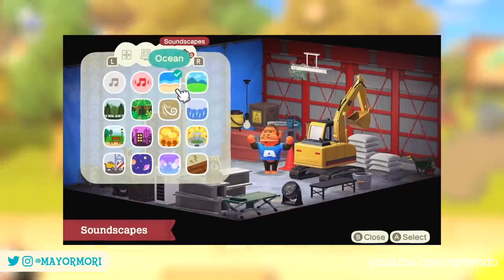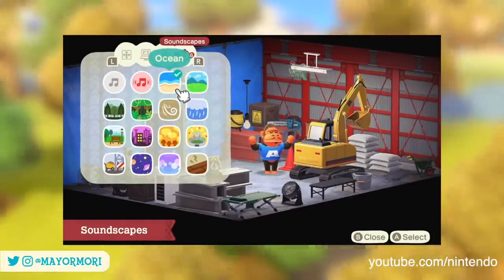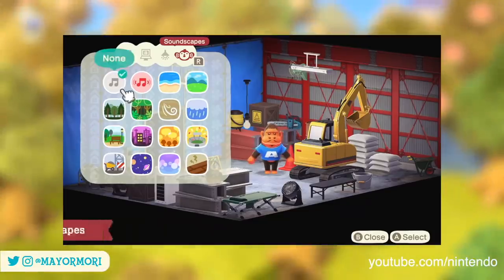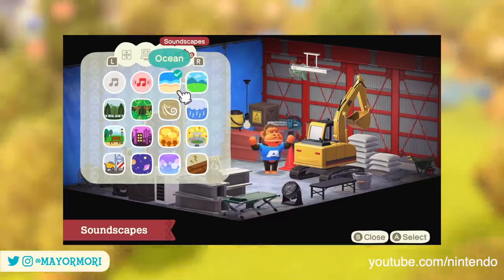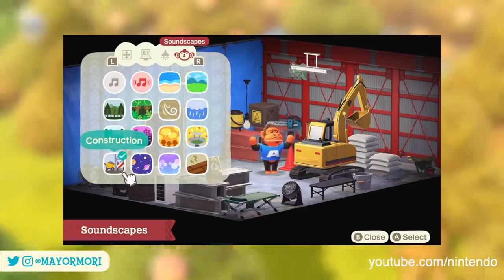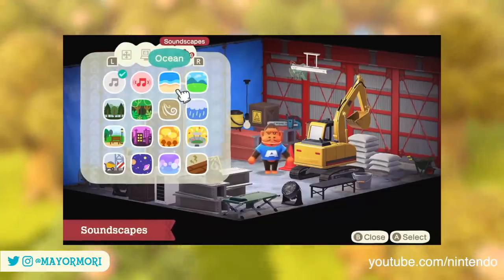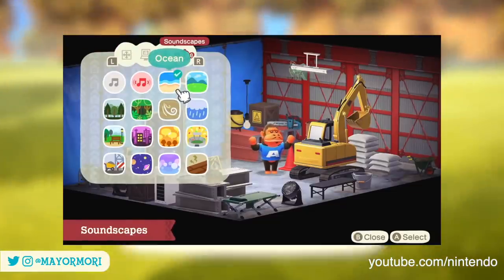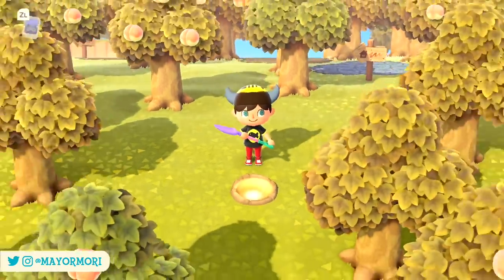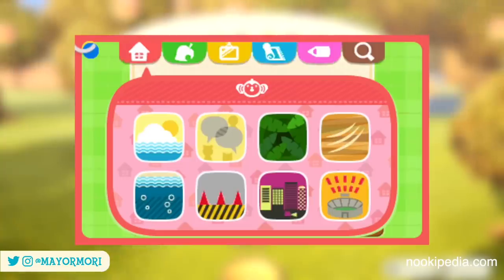The visual aspect of creating an atmosphere isn't the only technique added in Happy Home Paradise, as soundscapes have also been introduced. Soundscapes are essentially background noises or dynamic sound effects that replace the game's background music to make it sound like your building or room is part of something bigger. The example they give in the Direct is a construction soundscape that makes it sound like the warehouse is in the middle of a construction site.